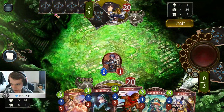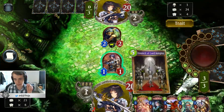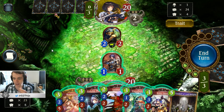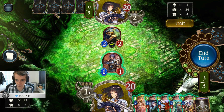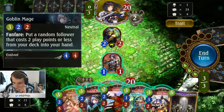So, we are starting here both at 20 lives, and we are having 3 Evolve mechanics. With Evolve, you make a minion stronger — it gains plus 2, plus 2 in stats. But it also gains a Rush effect, which means it can attack directly. Because we are going second, we have one more Evolve mechanic, and with that we are able to charge minions directly.